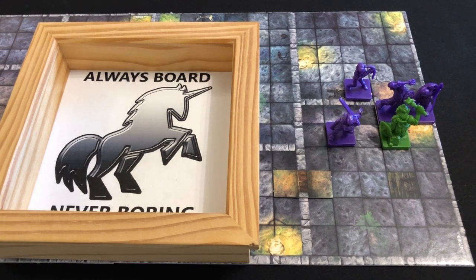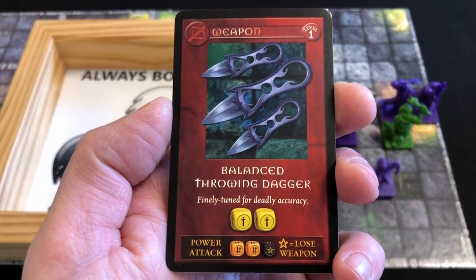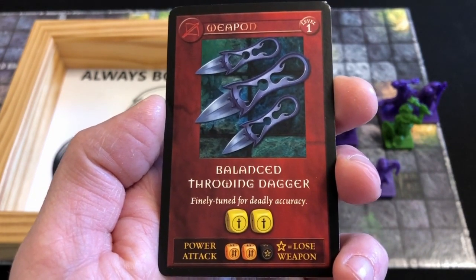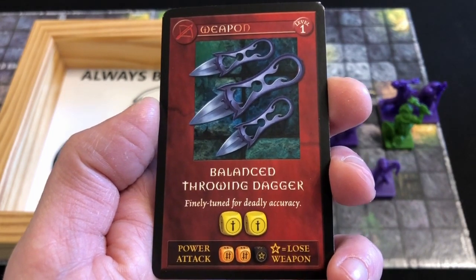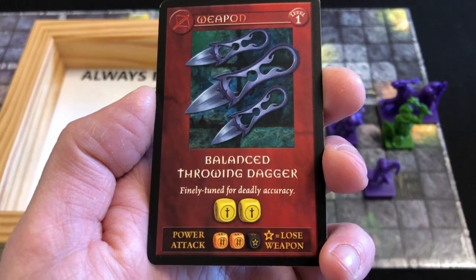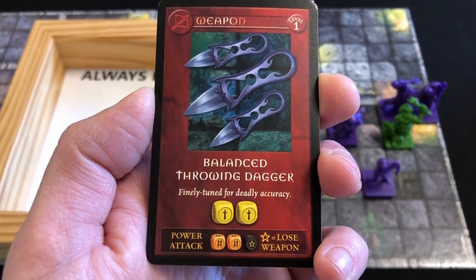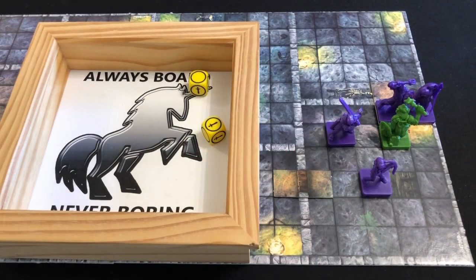Finally we activate Lydda. She has a movement value of six. The dungeon master is constantly checking where we are stepping to make sure we haven't activated any traps. Now we could use our second action to search for traps - there's nothing in the rules that prevents you from searching just because there are monsters present. However we want to kill this goblin, so Lydda is going to throw some balanced throwing daggers. She can roll two yellow dice as a standard attack, or use a power attack rolling two orange dice along with the black star dice - but if we roll the star symbol we lose the daggers for the rest of the adventure. I'm not prepared to do that until she has an alternative weapon, so we just roll two yellow dice. And again this goblin shrugs off the attack.